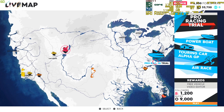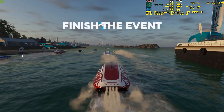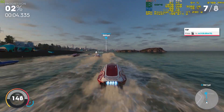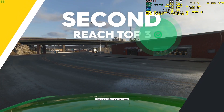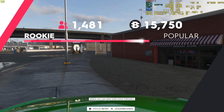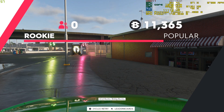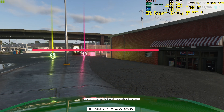Progression in the closed beta was simple: finish a trial for each discipline to unlock more events in that discipline. Beyond that point, I'll let the game explain the rest. It's simple — doing things gets you followers. The more followers you have, the more you'll be invited to do cool new things where you can earn even more followers, and bucks — big bucks, which you can use to buy all the cool stuff you want.